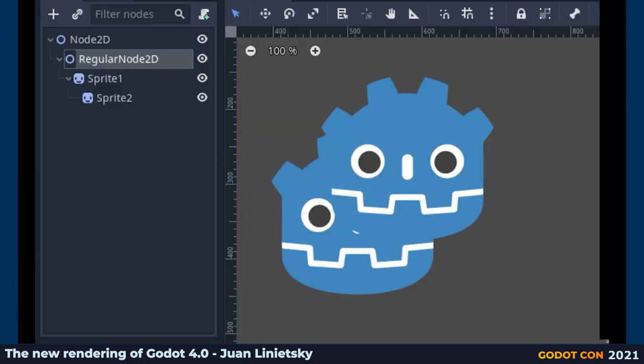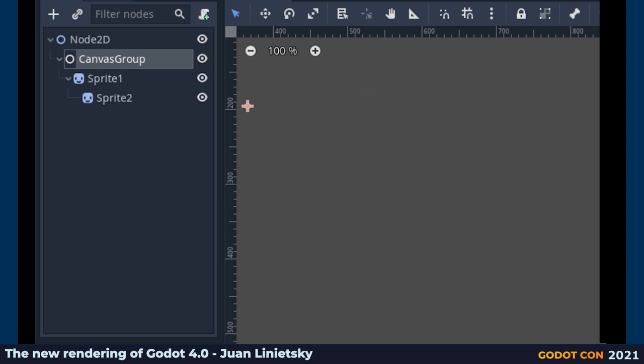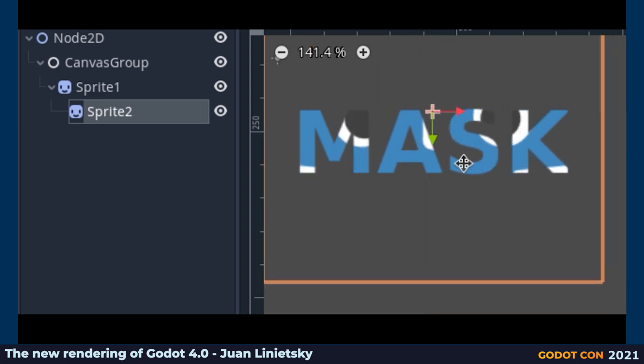Another nice feature of Godot 4 in 2D is the addition of canvas group, allowing you to treat a group of nodes as a single one. Applying an effect to a group of nodes has been always frustrating in Godot 3, because it applies individually to every node. If you want to have an outline for a group of sprites, or make everything transparent at the same time without seeing through each of them — well, that's been annoying for a while. In Godot 4 with canvas group you can just solve this problem. Canvas group renders all children nodes into itself and then renders itself onto the screen. Another very requested feature just implemented was the ability to clip children to nodes — any node can work as a clip outline, and all children won't be able to draw beyond the parent.